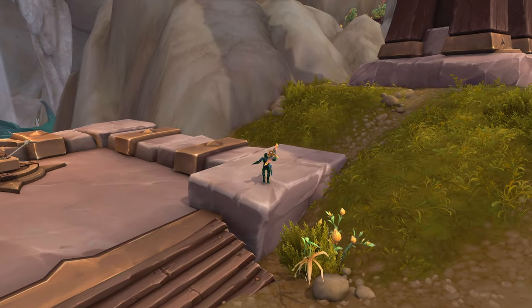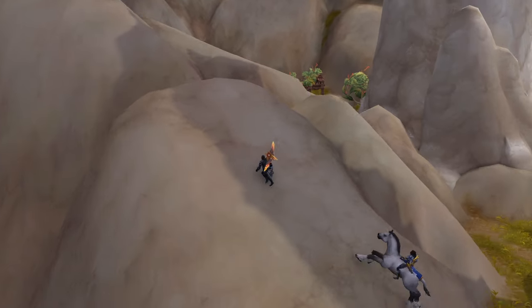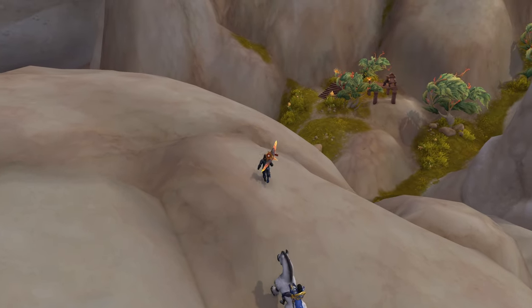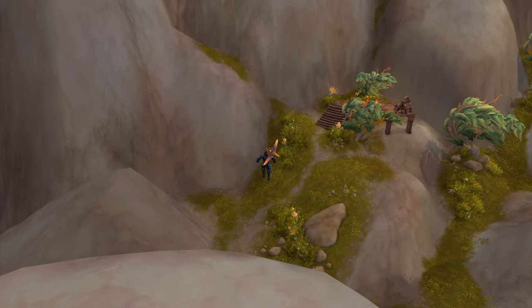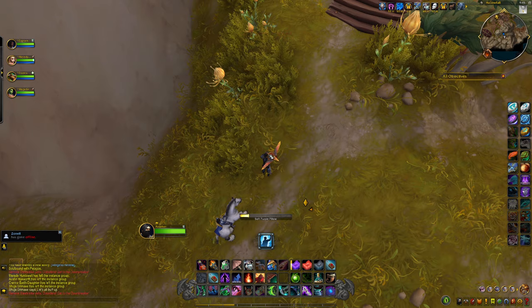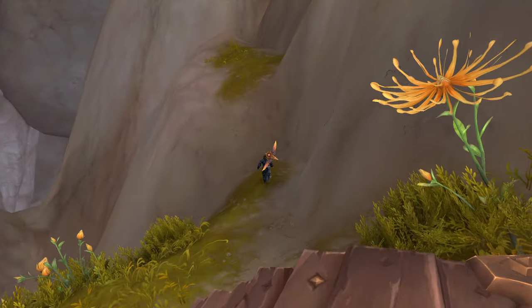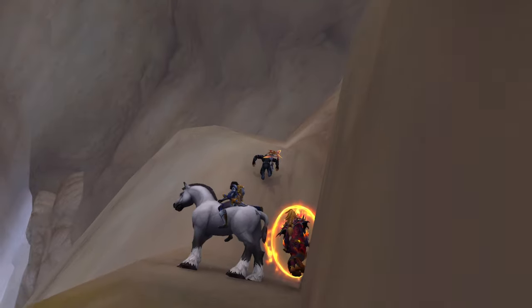I apologize for the dialogue in the background — unfortunately I can't mute her unless I mute all in-game sound. So we're gonna head out this way. There's actually a cliff, and we want to get to the back side over here. We're gonna hit a wall and just place a pillow down. Once we place the pillow down, we're just gonna walk through — and there we go, we're completely out of the bounds of the map.